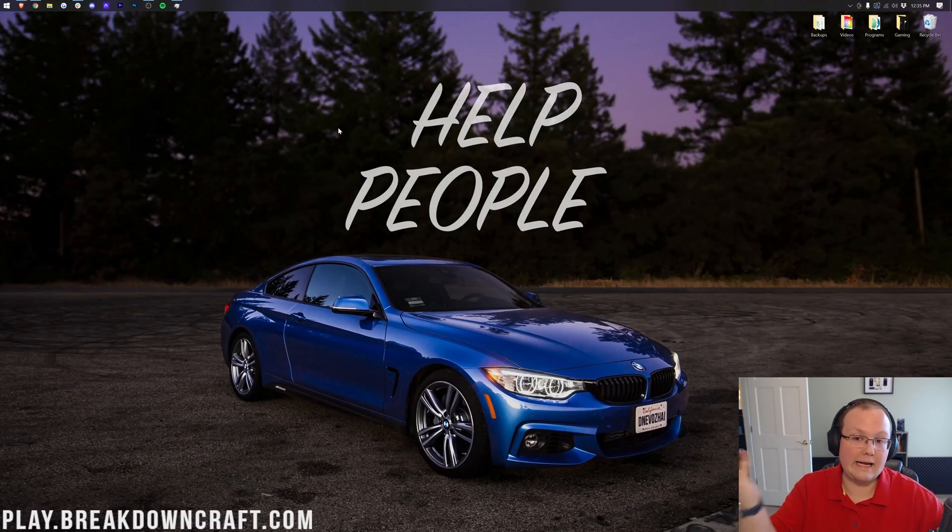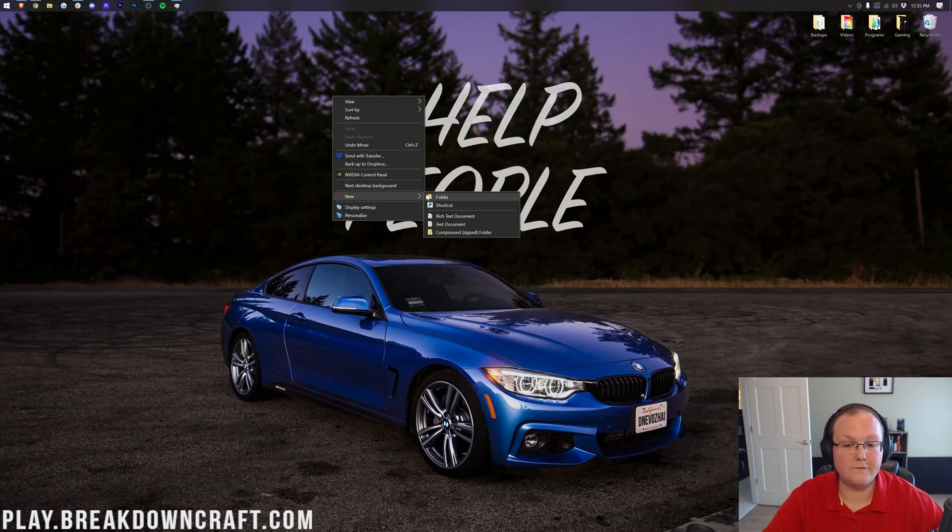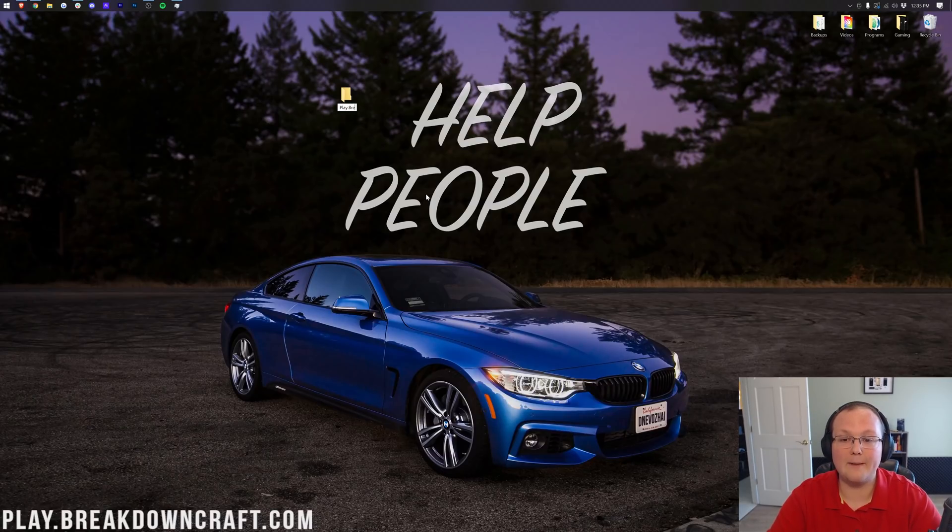The next step is to create a folder on your desktop. Right-click on your desktop and create a new folder. You can name it whatever you want — I'm going to name it play.breakdowncraft.com. It's also got SkyBlock on there, but you can name your folder something other than BreakdownCraft, that's fine.